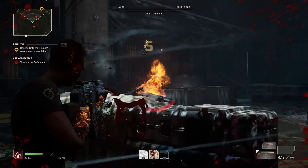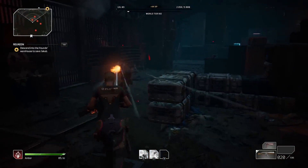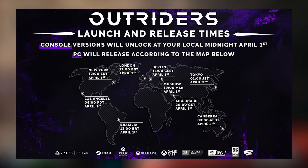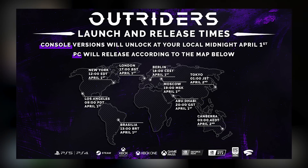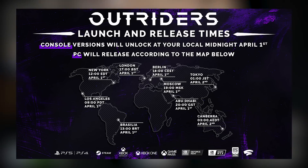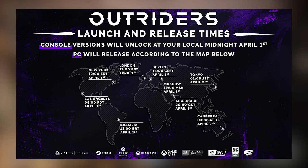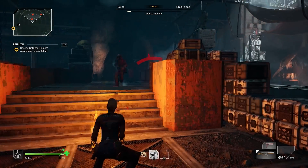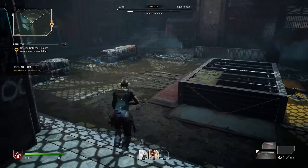For those who missed my previous video on release times, the Outriders team has shared a map showing everything you need to know about release dates for consoles and PC. For consoles it's pretty easy - all versions unlock at your local midnight on April 1st. For PC it varies by region; in my case it's going to be 1900 hours CST on April 1st, so just convert the listed time to your local time zone.